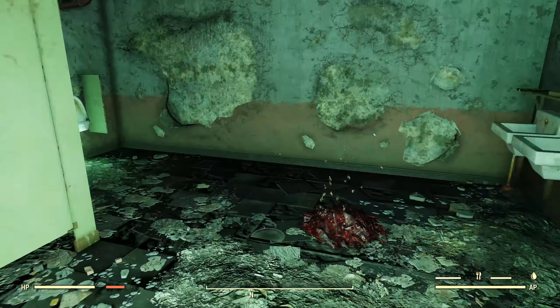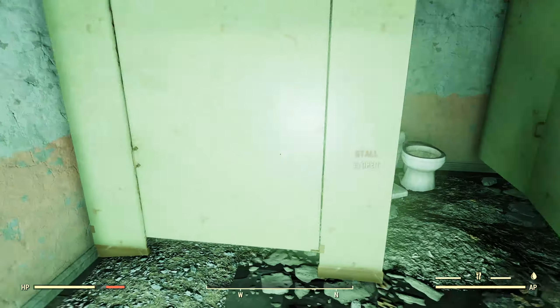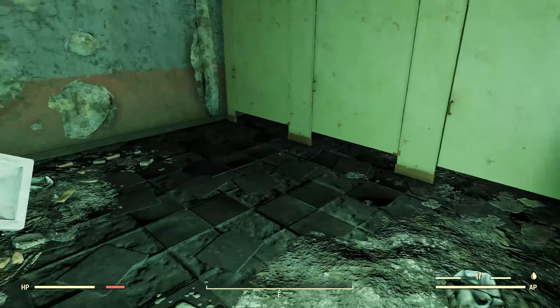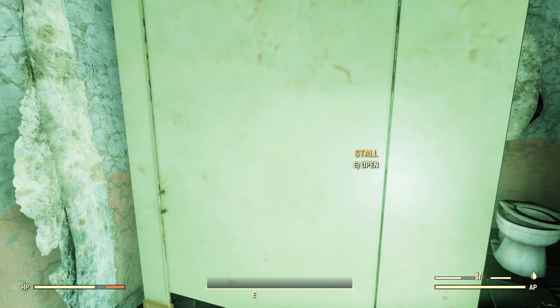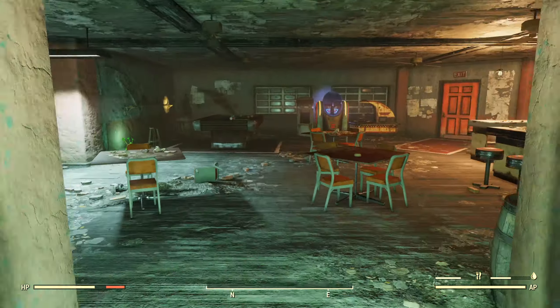Coming back around here, one of the bathrooms — we've got a meat pile from a super mutant I killed, and some urinals, so I'm assuming this is the men's bathroom. We've got a skeleton on the toilet. Going around to the women's bathroom — a radroach that I killed right there. We've got some stalls with some RadAway sitting here on the toilet tank.